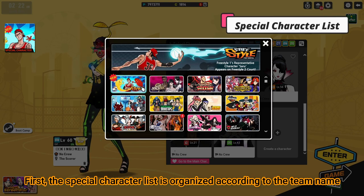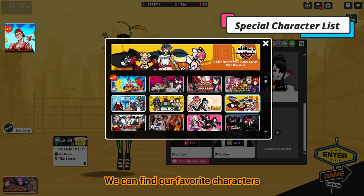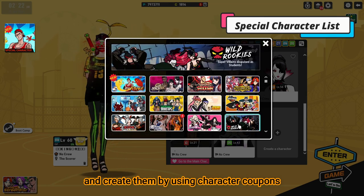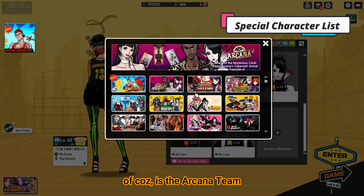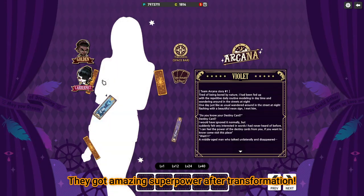First, the special character list is organized according to the team name. We can find our favorite characters and create them by using character killpoints. For me, my favorite, of course, is the Akane team. They got amazing super power after transformation.